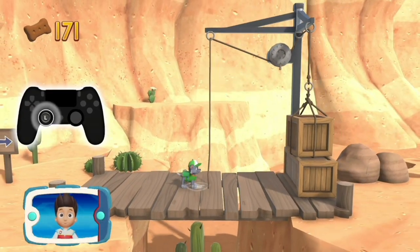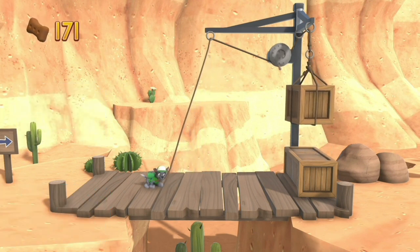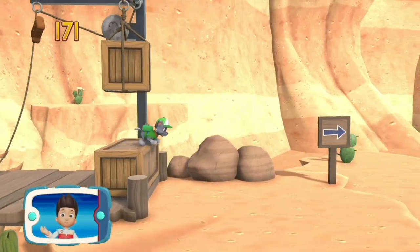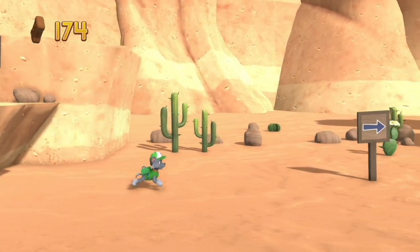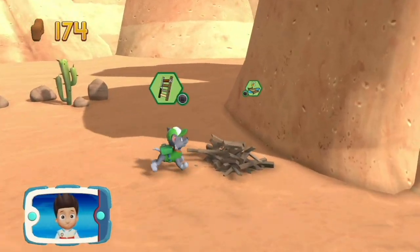To pull the rope to the left, move the left stick. Go quickly — you have to get through the path before it closes. Great job, we're almost there! Choose the pup ability.